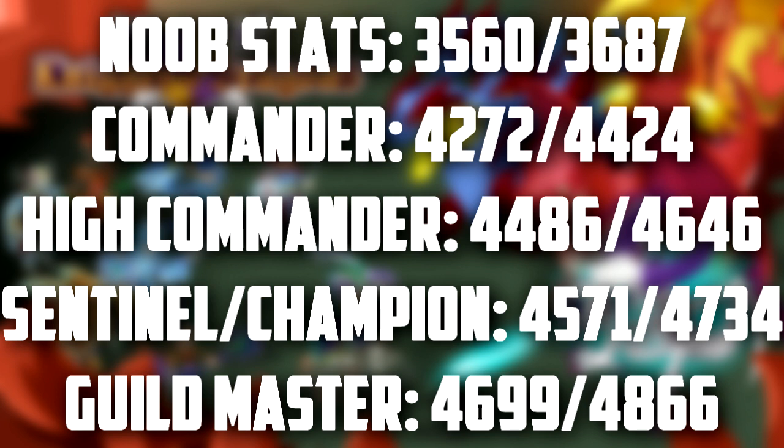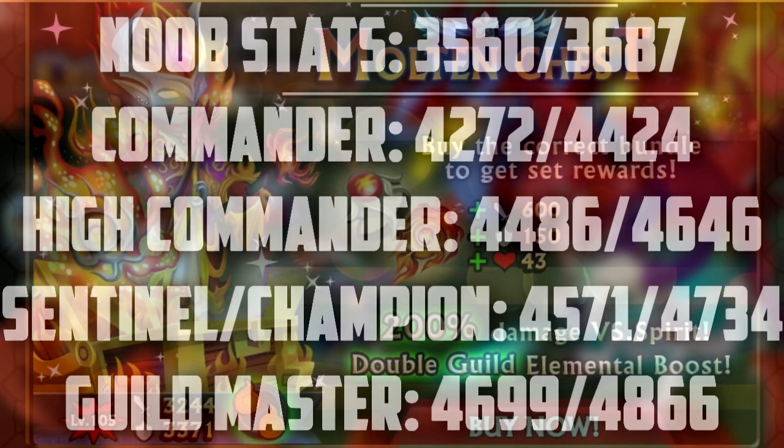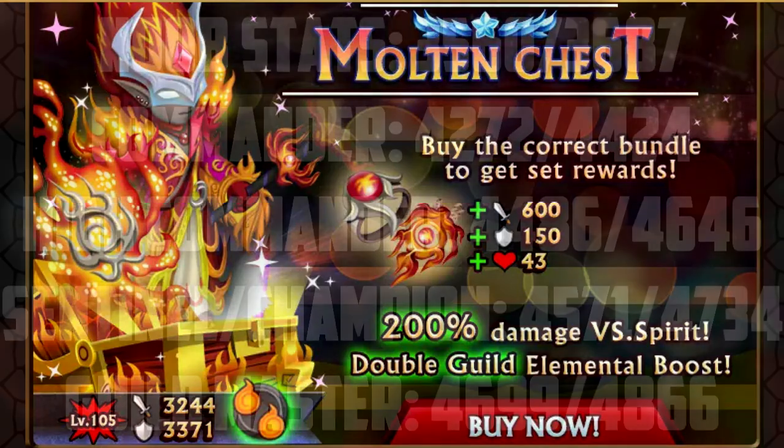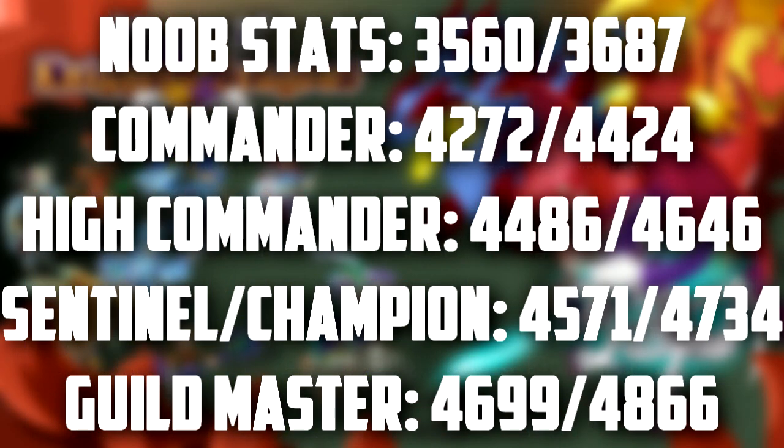Commander stats are 4,272 attack and 4,424 defense — very very nice. Then GM stats are 4,699 attack and 4,866 defense. Now these stats are without a jewelry set. Despite the original picture, this armor actually does have a jewelry set, and as you can see those are the stats for it — I was unaware of this at the initial recording of this video. You can easily reach 6,000 attack or defense on this armor if you have the proper jewelry.